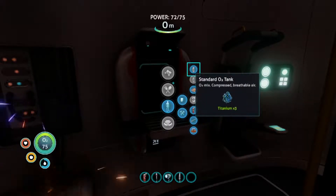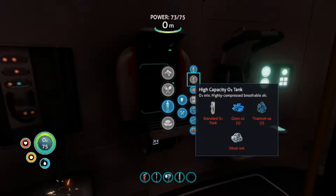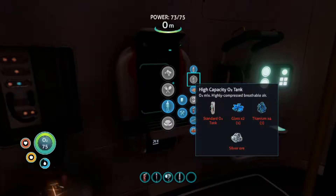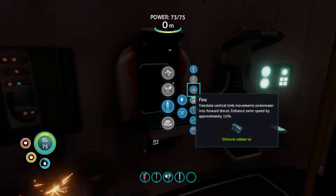We can make a high oxygen tank now. Oh, really? You need two glass, one more titanium, and you need silver. You get silver out of sandstone. Sandstone, for me, has always been horrible to find. I can never find it.